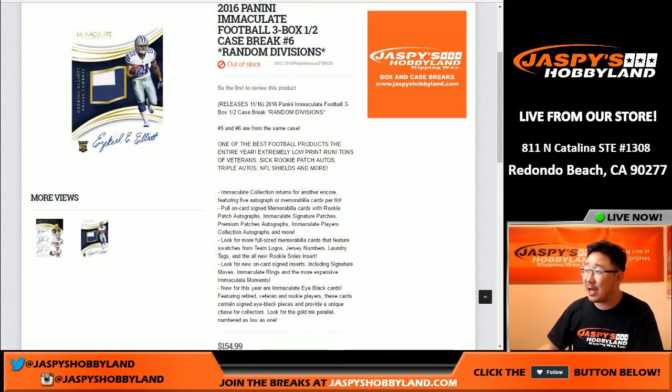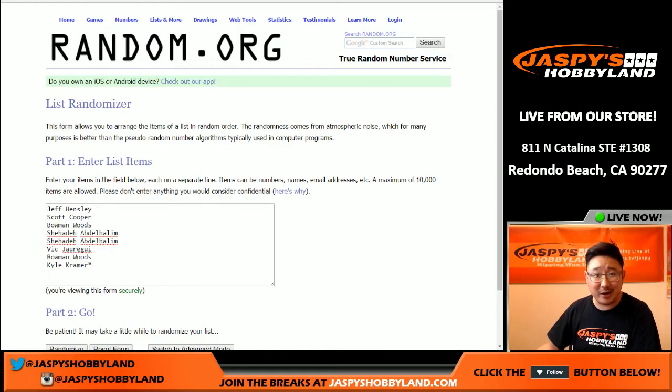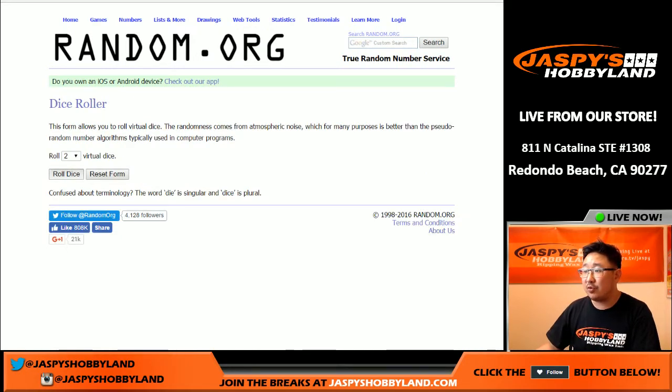Good evening everyone. Joe for Jaspi's Hobbyland here. We've had a fantastic new release day. Look at this — we're already at half case number six of the 2016 Panini Immaculate Football random division break. Big thanks to specifically these folks right here for filling up this particular break. Those are the divisions, and let's roll the dice.